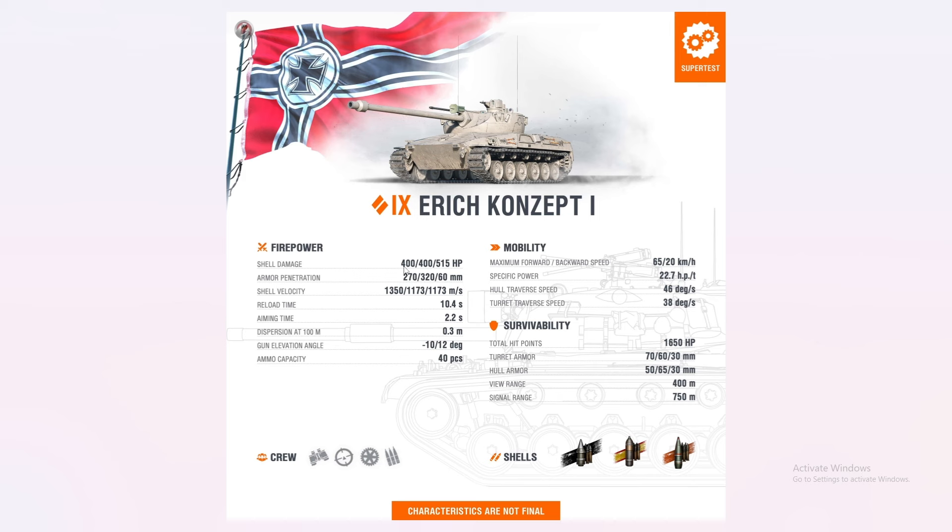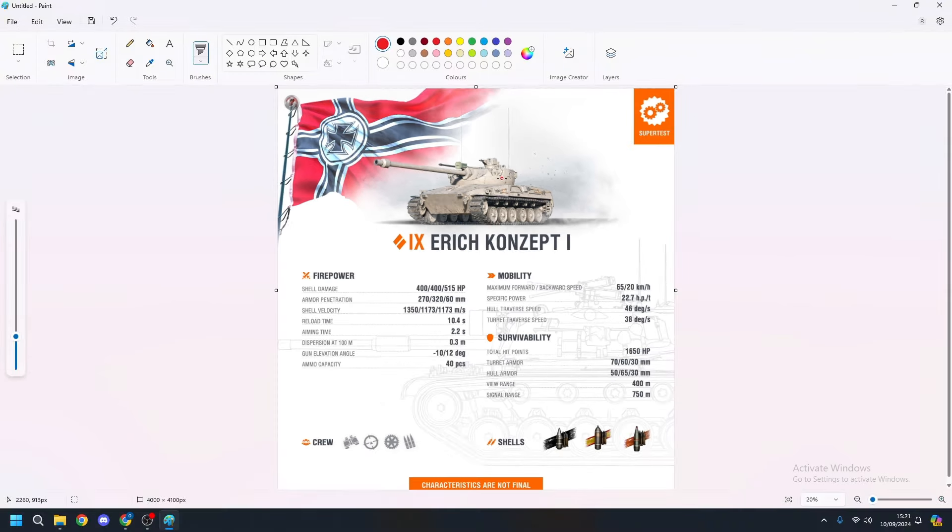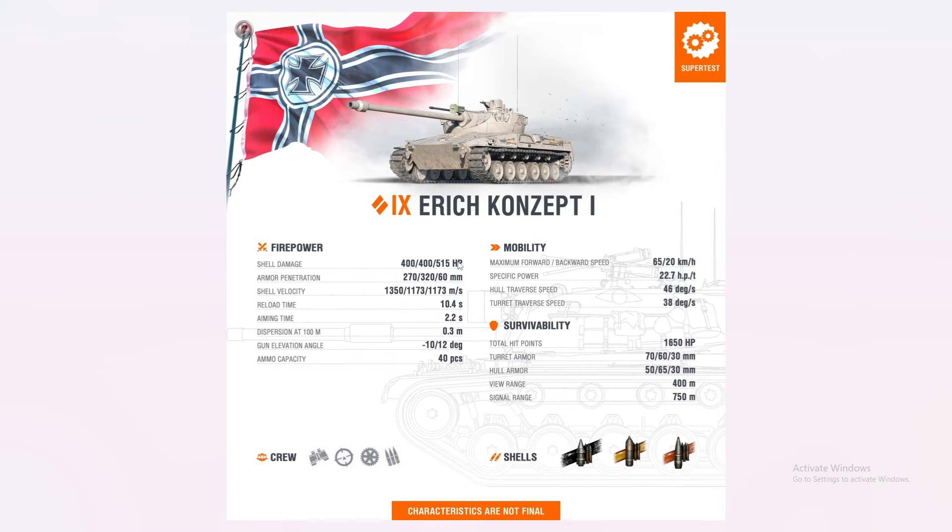In terms of firepower, it's going to have 400 Alpha — that's pretty nice, a little bit above the 390 alpha we typically see on German medium tanks. Penetration-wise, 270 standard APCR and 320 gold HEAT, which is pretty nice. 320 HEAT is going to be able to pen reliably most tier 9 heavies, especially on flat armor.